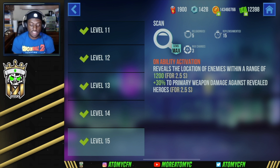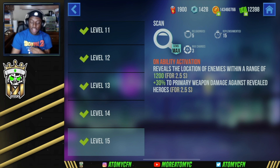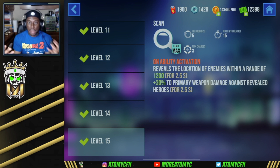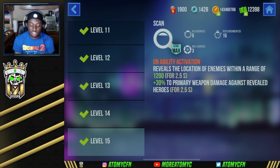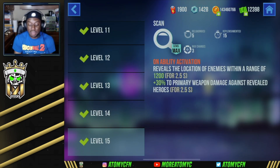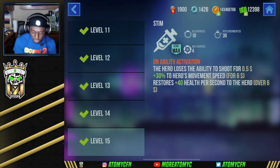His first ability is Scan. On activation, he reveals the location of enemies within a range of 1200 for 2.5 seconds, and he gets plus 30 to primary weapon damage against revealed heroes for 2.5 seconds. In my opinion, Raven is actually better in 3v3, mainly because that scan helps his team out. You usually have a tank, a sniper, and having him as an SMG hero is decent, but you also get to reveal where enemies are. The scan loads up quite quickly and the extra damage against revealed heroes means you want to push onto them and take them down.